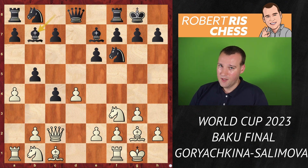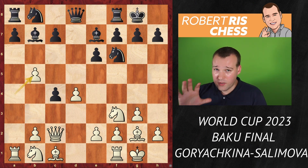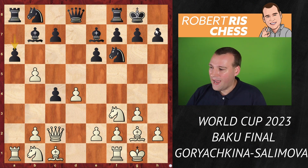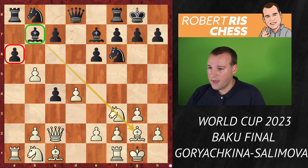This is an interesting development in this opening, because the move bishop b7 was not known until a few years ago. You're basically saying that white is allowed to win the pawn back by taking on b5. But black wants to complete her development. Salimova plays a6, essentially saying she wants to exchange pieces, and with the bishop on b7, not much can happen.